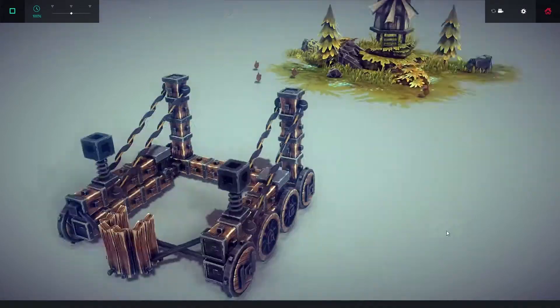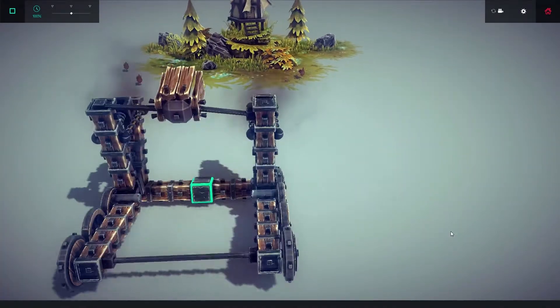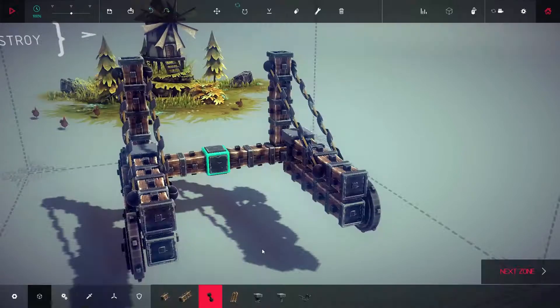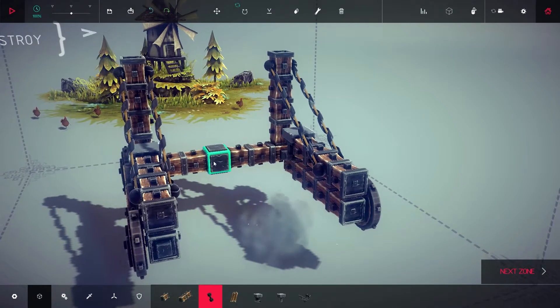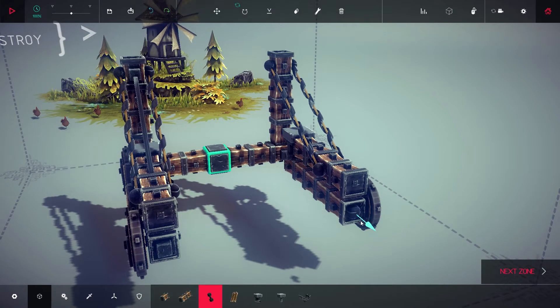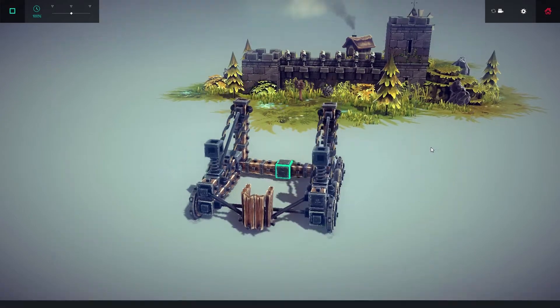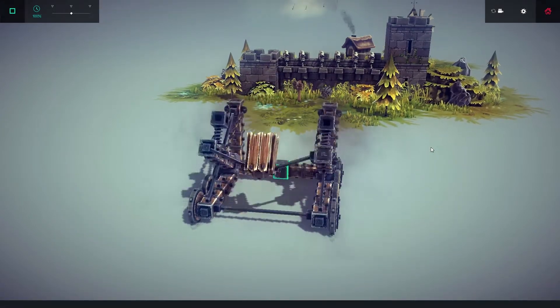Now that's looking more like a catapult. But it still has problems. Now it's time to break physics a little. Link braces from the end of your bottom beam to the top of your U-brace. Yes, the metal braces are going right through the wood beam, but it's a video game. Well, there's the simple catapult.